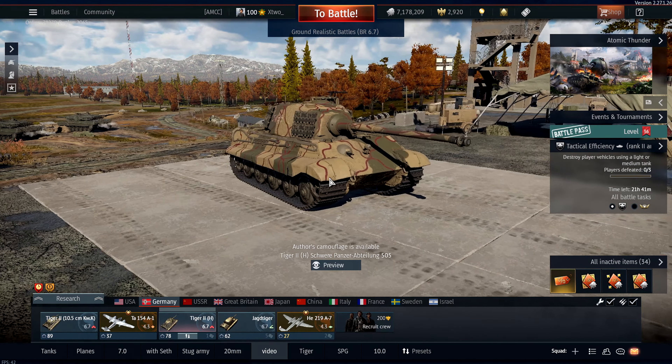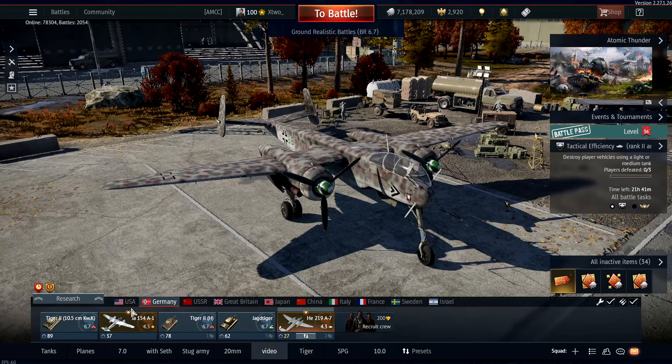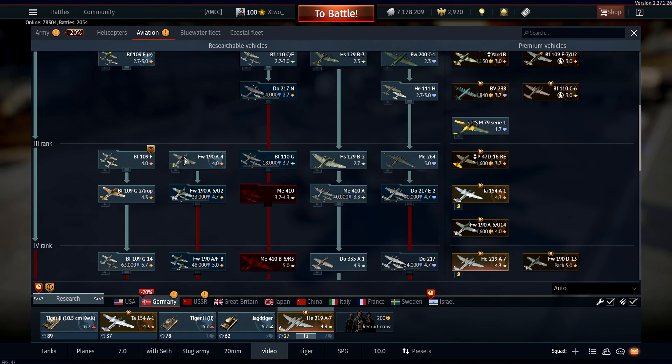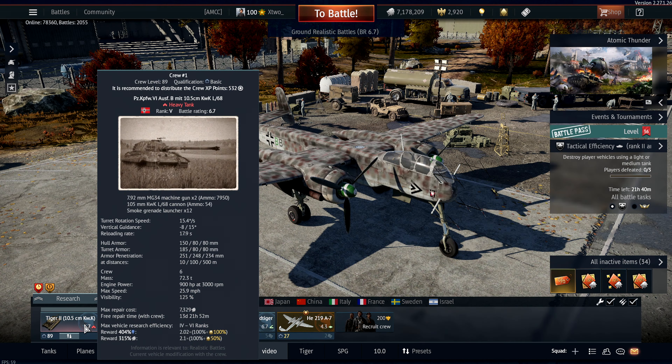For backups we're taking the Tiger 2H and the OG Tiger itself. We have two CAZ planes: the Ta 154 A1 and the HE 219 A7, which I'll be making a video on separately. These two have quickly become my favorite German CAZ in the game, especially for 4.3s. I know I made a video a while back saying the Bf 109 G2 was my favorite, but I've since changed that — these two planes are now my top picks at 4.3.